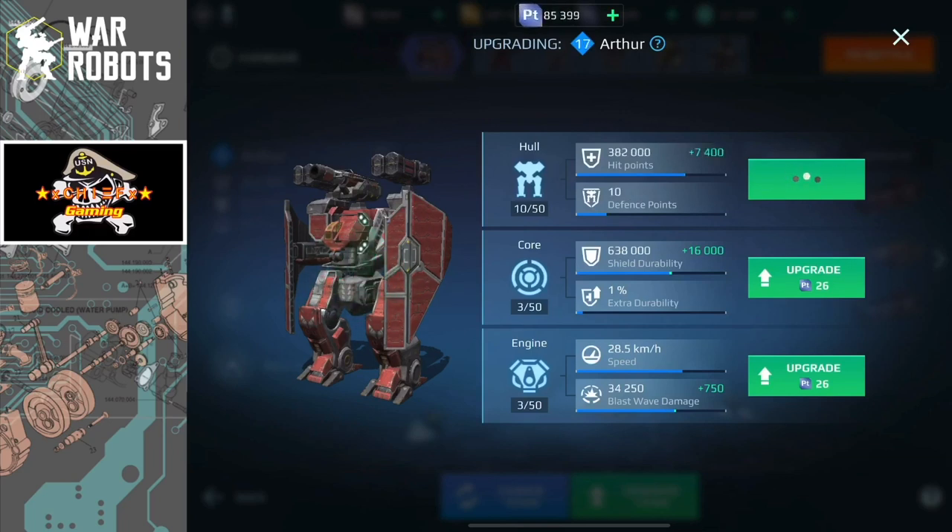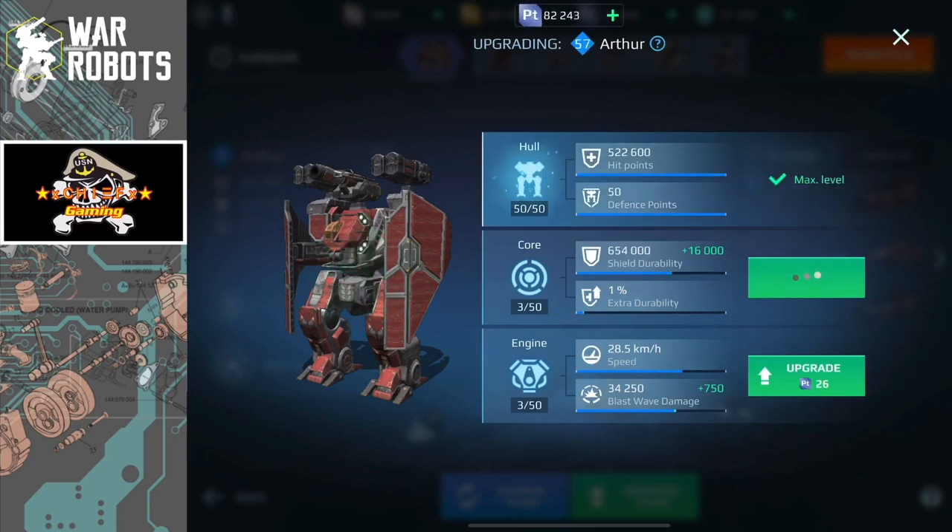This is the Arthur titan, and you can see it has three different areas to upgrade, just like all the other titans. Starting off with the hull — each time you upgrade it, you will alternate between gaining durability and defense points, which is basically resistance. It will max out just like the Kid at 50 defense points, which gives you a little bit of resistance on the battlefield. The second part, which is more specific and different for each titan, is the core.